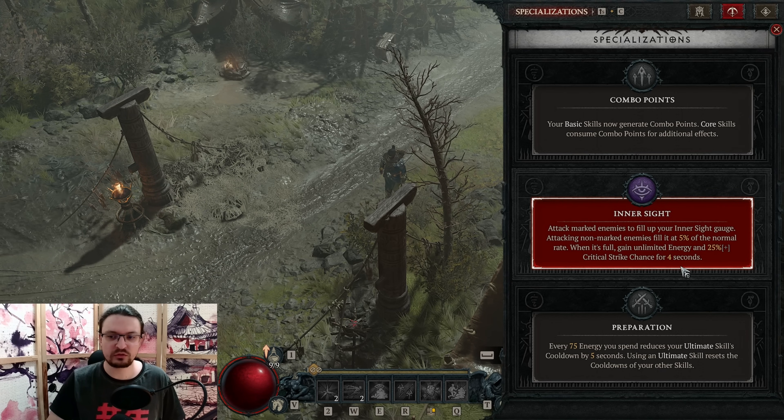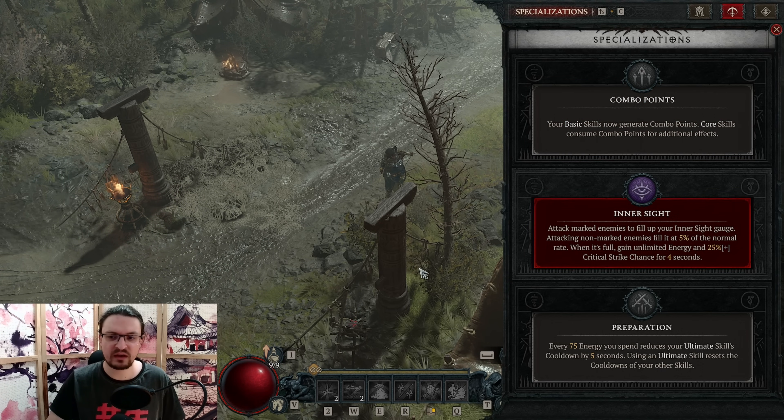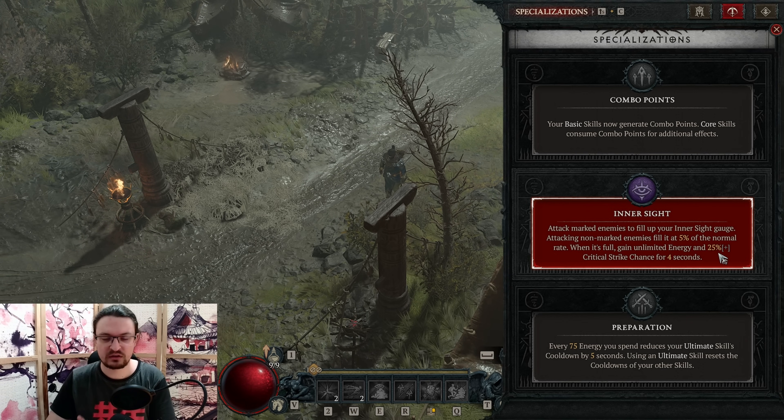For the specialization, we are going to use Inner Sight. We don't have a core skill, so we cannot benefit from the additional effects, but Inner Sight gives us basically every few seconds a 25% crit strike chance buff.